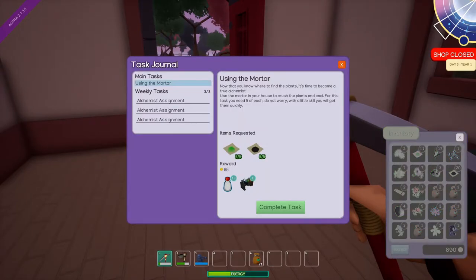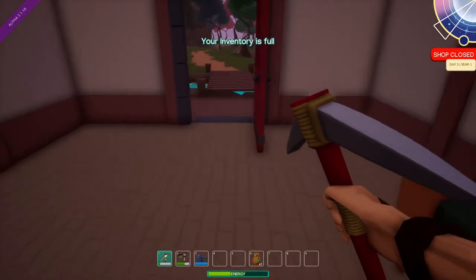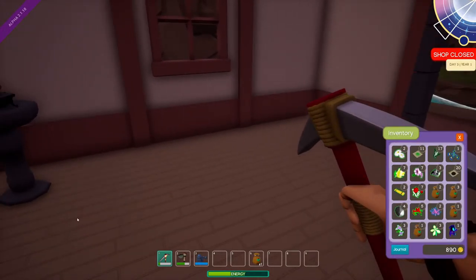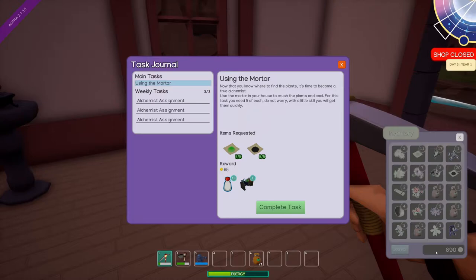Go back into our journal. Sweet — complete task. So now what do I get? Oh, my inventory is full. So I have to deal with my inventory again.